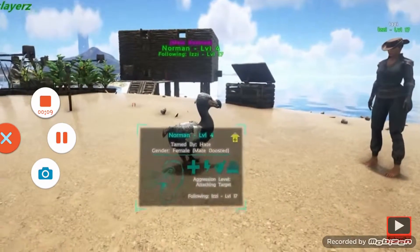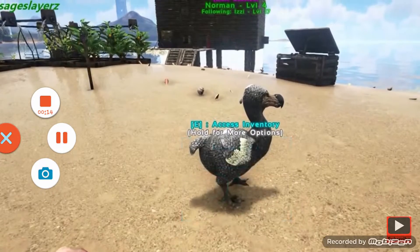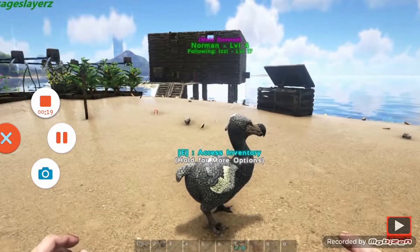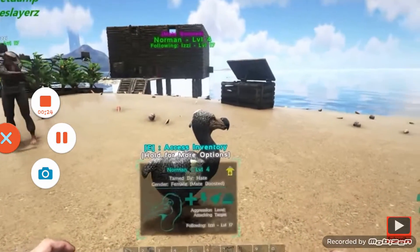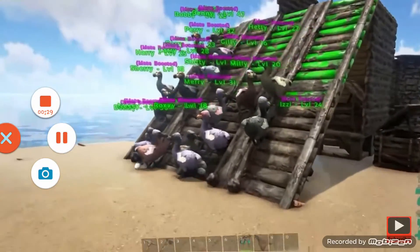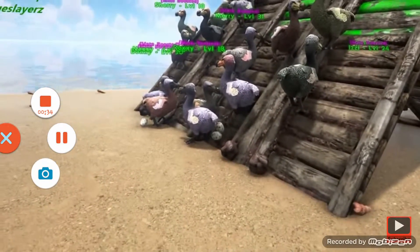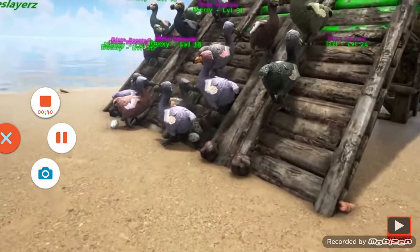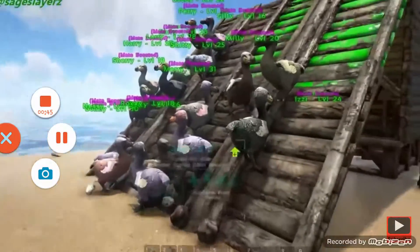Hiya again. Well, we got Norman home, which is great. As you can see, we've got the mate boost indicator over the top of it now, which appears when one or more of the opposite gender are nearby. And if we pan over here, you'll be able to see them all over there. There are a lot. I've been taming them since probably about level three — not all the time, but I focused quite a lot of my early game on it just to be able to get this many. Including Norman, there are now 18.